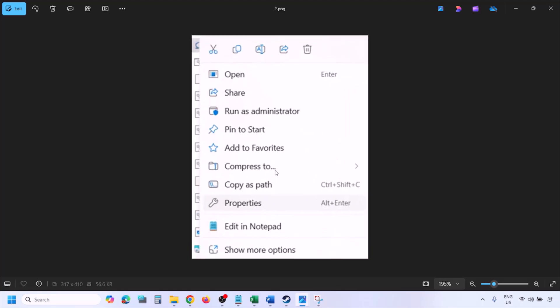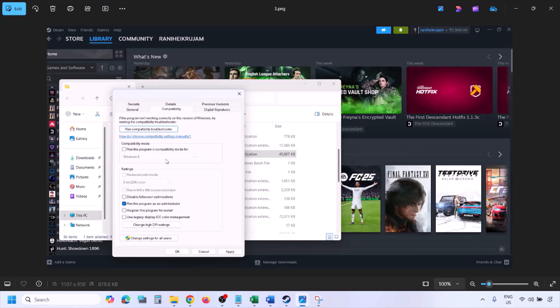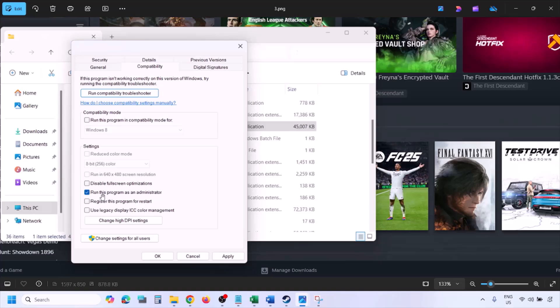Once in the game installation folder, right-click on the game exe file and select Properties. Go to the Compatibility tab and put a check on the box which says 'Run this program as an administrator.' Hit Apply, then click OK.